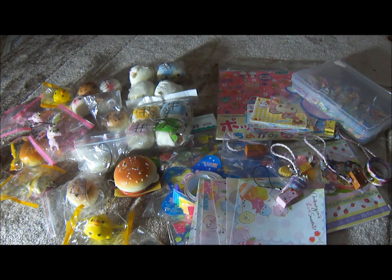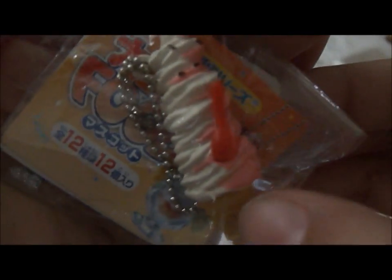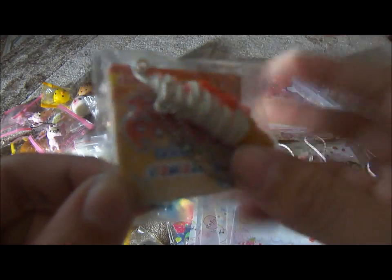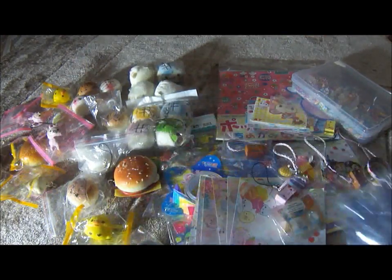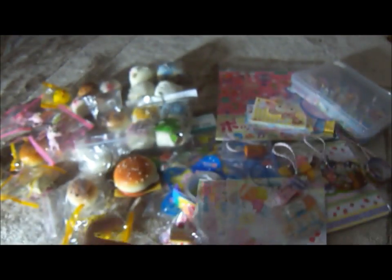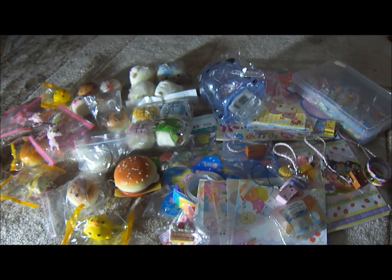Lastly, I have these two re-ments. I have this huge ice cream cone with a little spoon with a ball chain, and it still has a little pamphlet with it. I also have this little cake one, and it comes with a fuchsia pink ball chain. So those are the two re-ments I can offer. I also have this random little panda piggy bank. That is basically everything that I can offer you.